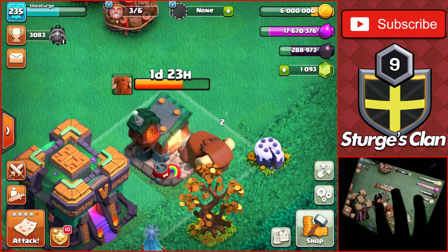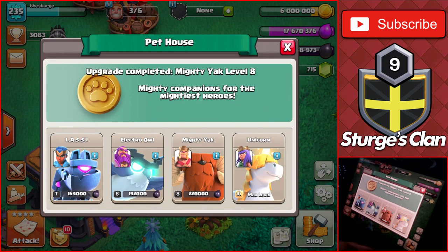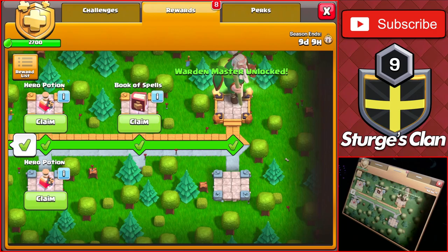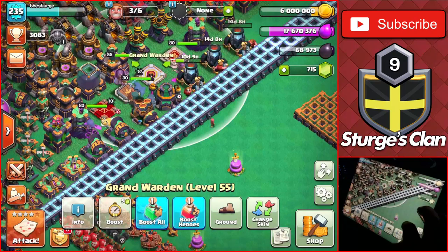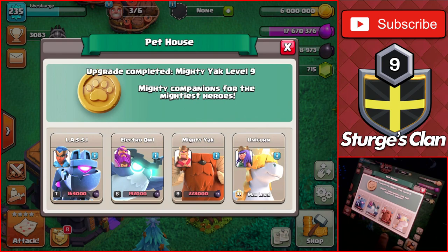We'll upgrade a couple more things. We have the pet house with the pet still upgrading. We're going to gem the Yak up to level 8 for 378 gems, then upgrade the Yak once again up to level 9 using 220,000 Dark Elixir and a six-day time. We're also going to use a Book of Heroes from the season pass, and we're unlocking the Warden master skin on the Gold Pass as well. We have it on random, so we'll select that new Warden skin and cycle through all the Warden skins. Then heading back to the pet house, we'll use the Book of Heroes on this pet to get it to level 9.